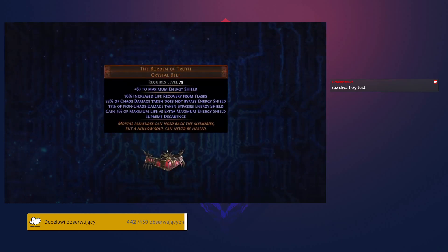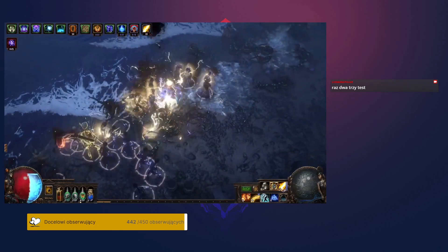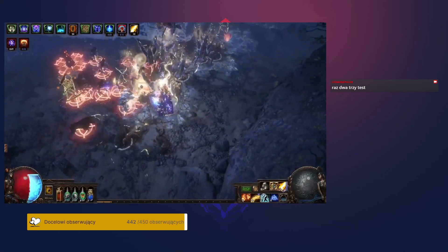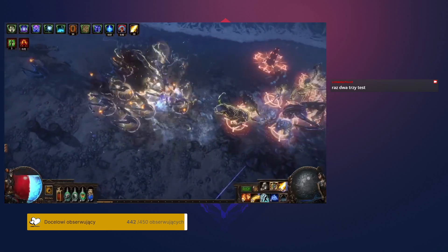The third Lighty unique being introduced is the Burden of Truth, a unique belt which will drop from Sirus. This belt encourages you to have healthy energy shield and life pools, and helps you achieve this by granting you additional energy shield based on a percentage of your maximum life value. The belt lets some portion of chaos damage hit your energy shield, but also causes some non-chaos damage to bypass your energy shield. This is often an upside, because splitting damage over both life and energy shield lets you recover both simultaneously. The Supreme Decadence keystone that this belt grants causes your life flasks to apply to both your life and energy shield at a reduced rate. Overall, this belt is extremely powerful for characters who can build to have a decent energy shield pool while also using life flasks appropriately.